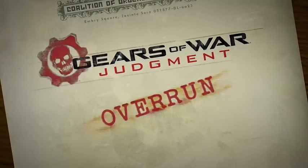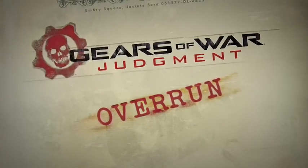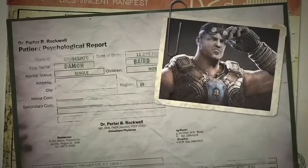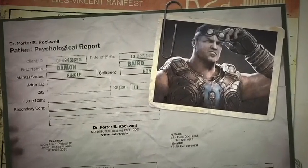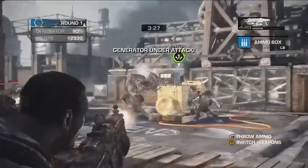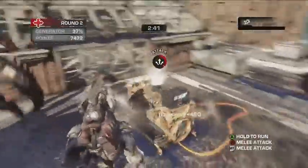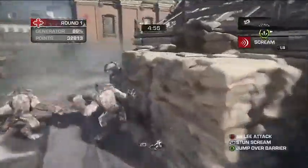Welcome to Overrun, a brand new competitive way to play Gears of War that's available only in Judgment. I'm Lieutenant Damon Baird, and I'll be walking you through your training. The concept is simple: two teams of five duke it out over a generator. The COG needs to protect its generator while the Locusts need to destroy it. In every match, you'll get to play as both COG defenders and Locust attackers.